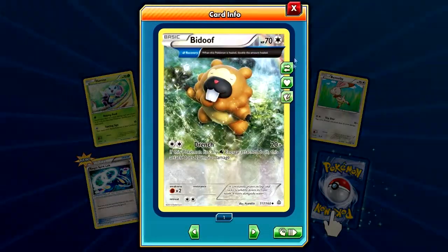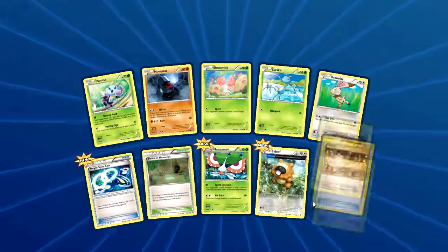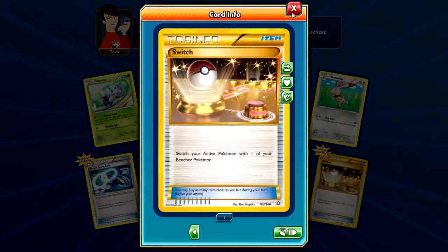Charizard Spirit Link. The Doof. Half Arc, this is Reverse. And — wait, sorry — Secret Rare Switch!